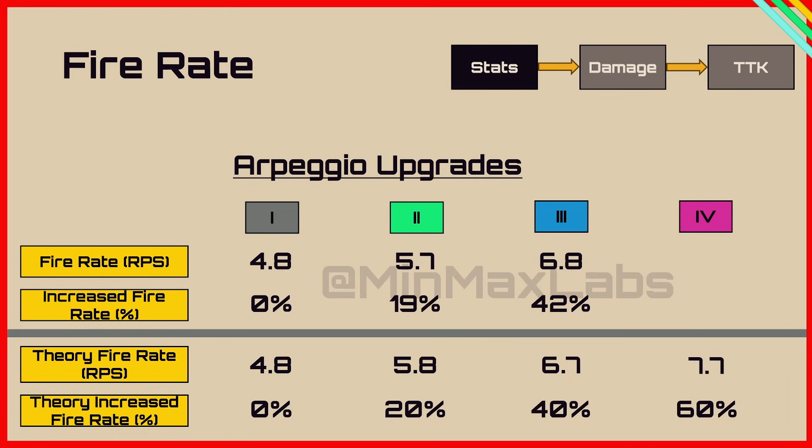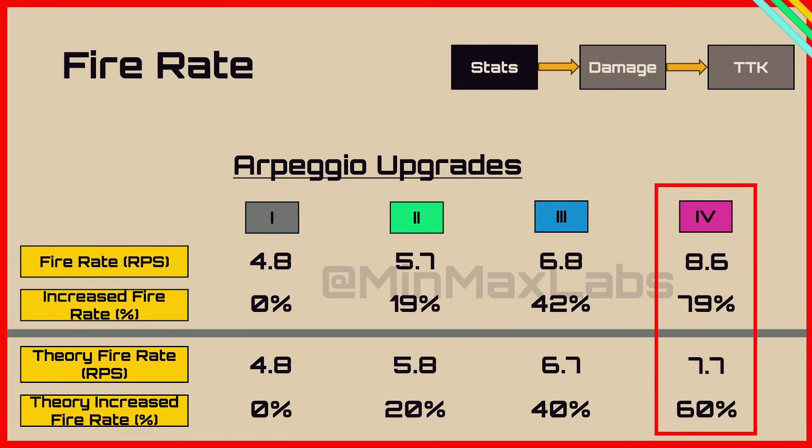However, at level 4 we get 8.6 rounds per second, which gives us an 80% increased fire rate. Comparing this to the stated 60%, it's actually a lot faster than it should be. I wanted to delve deeper into how the burst actually works to understand why this is happening.